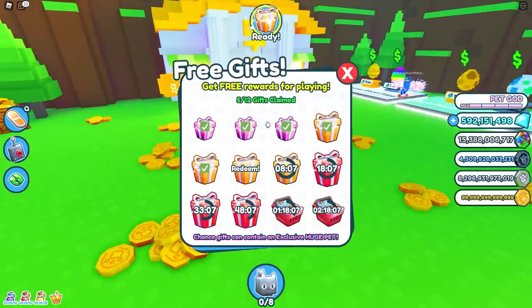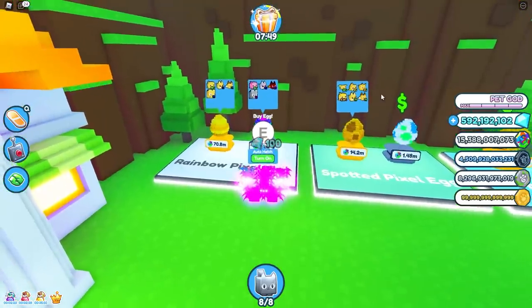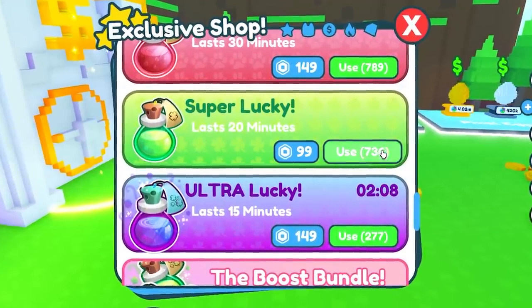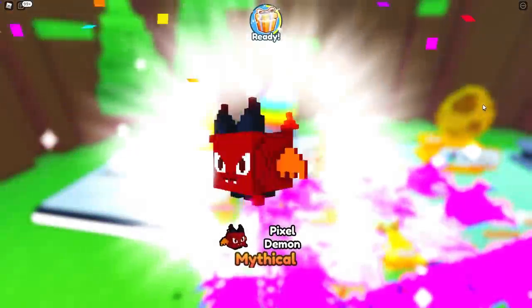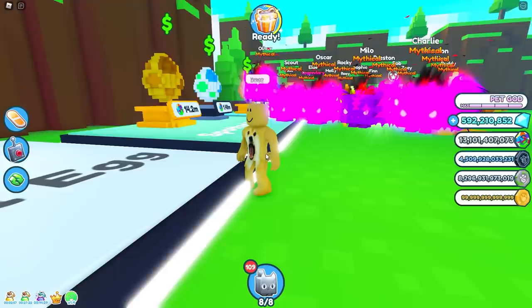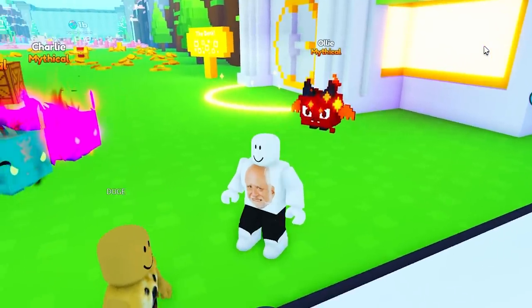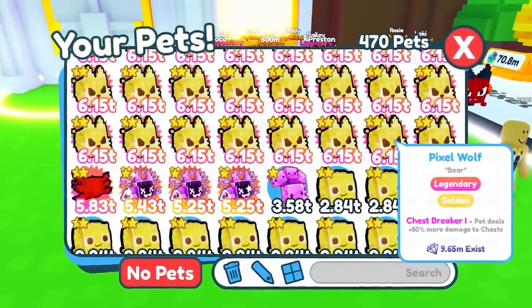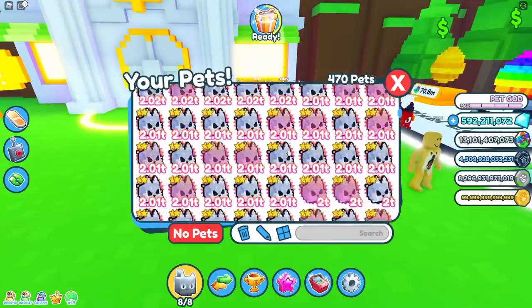That'll do it for this episode of Vitamin scams his fans. Let's collect my gift and spend all my coins opening this egg. Let me activate some scams first. Oh — a mythical demon finally! And that's doge! I finally opened the demon. Here's everything else I've hatched so far: a bunch of golden wolves, a lot of golden slimes, and regular wolves.